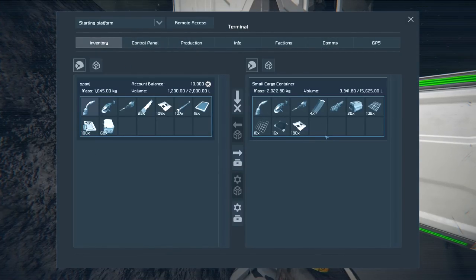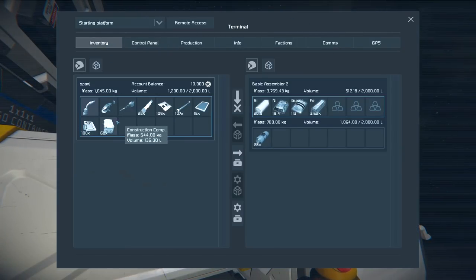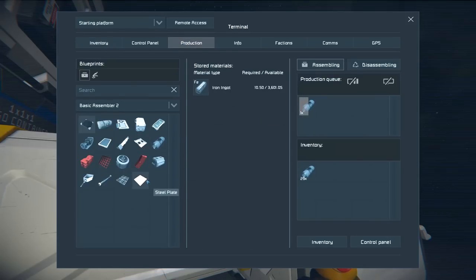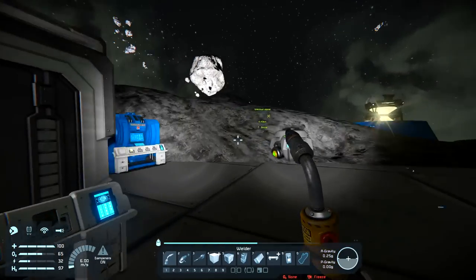I need motors and steel plate, as well as those tubes it's building. Let's go to production - steel plate, give me a hundred of those, and let's make 105 motors. The motors are a bit of a pain to make, but there we go. Once the refinery here is finished doing its business, I'll manufacture those.